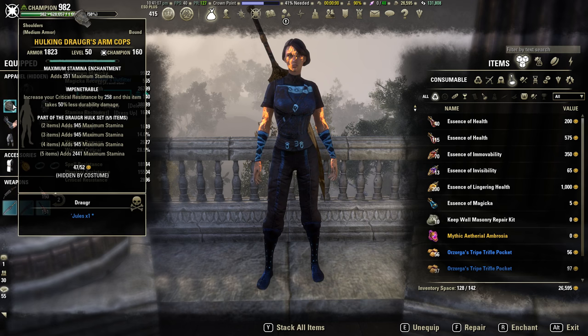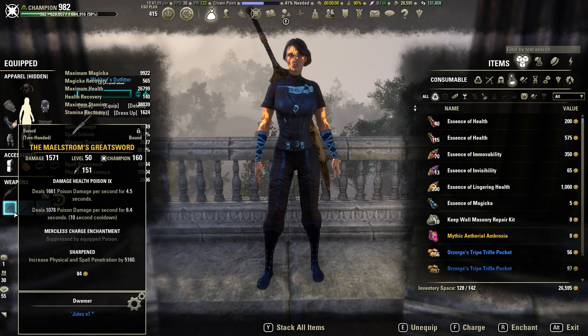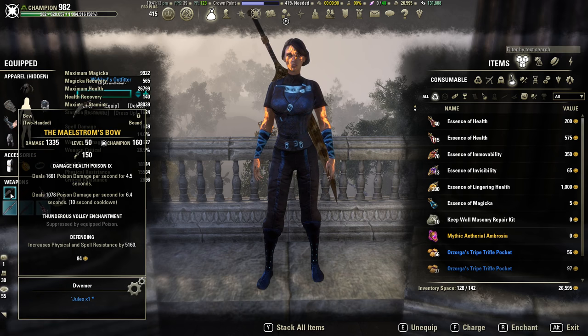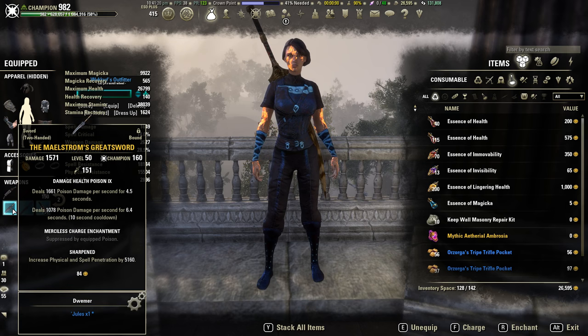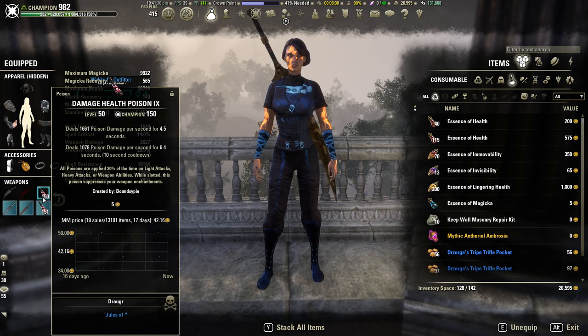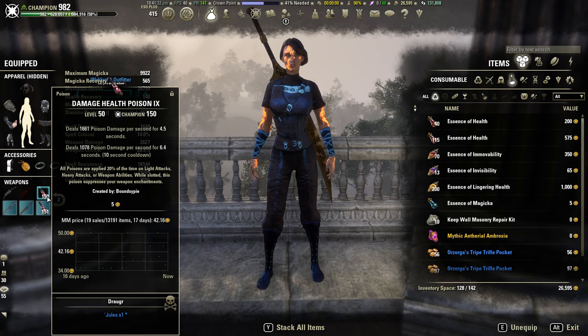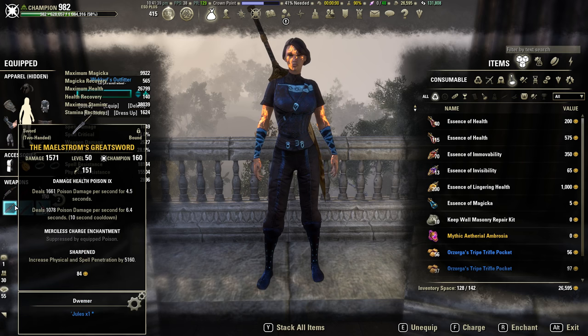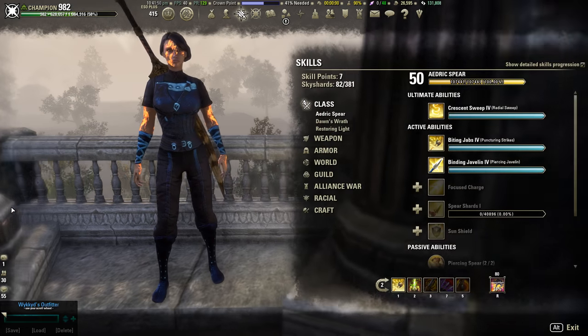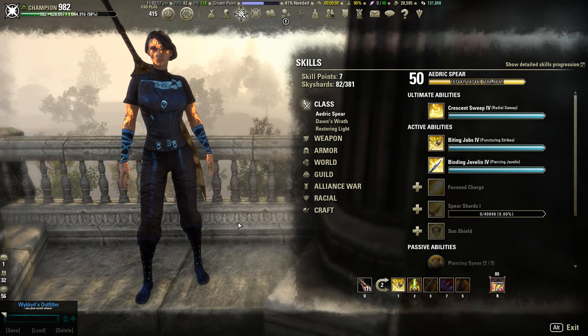The final pieces we're running are Maelstrom weapons — sharpened two-hander and defending bow. It doesn't really matter which two-hander you use; I've tested all three and I like the greatsword best because I feel it does the most damage, but any sharpened two-hander works. The final piece is double-DoT damage poisons on both bars. They will suppress a portion of the enchants — specifically Endless Hail and the Crit Rush DoT — but you will still keep the weapon damage on both weapons. That's it for gear; now on to skills.